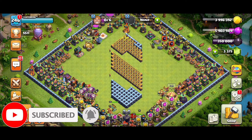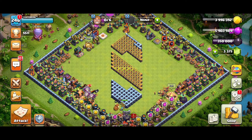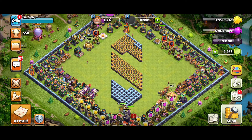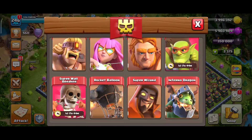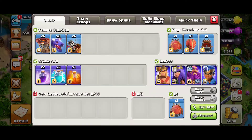Before I show you the new levels of troops and buildings, a little information about the changes in the balance. There will be some nerfs and the first of them will be with Inferno Dragons. The maxed Inferno Dragon beam will take a little longer — specifically 1.2 seconds longer to reach maximum output. That means the maxed-out damage will take longer to apply, which is a nerf for Inferno Dragons.